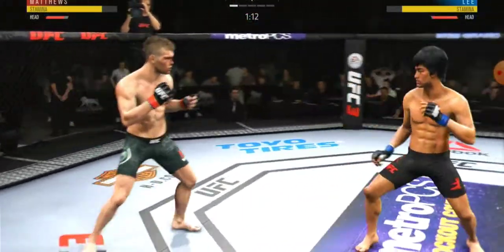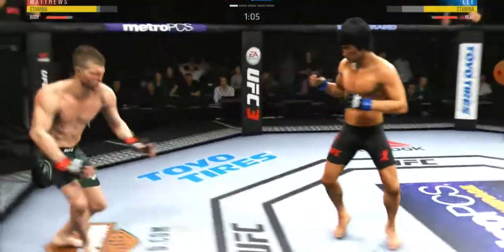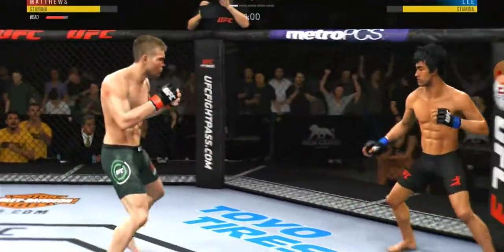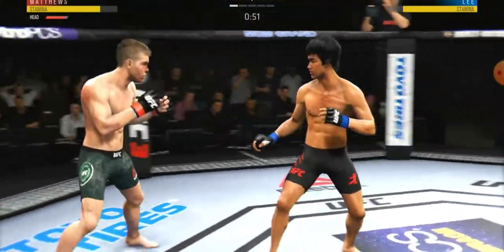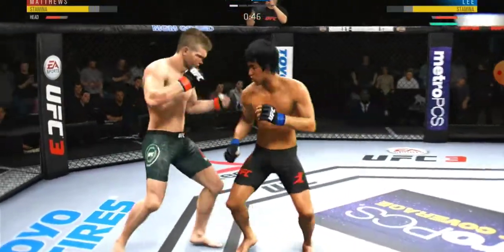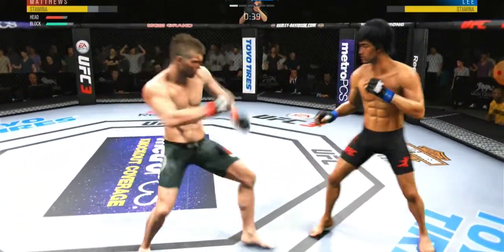Trying to establish that jab once again. Oh, nice slip to avoid that right hand. There's a good knee to the body — he's got to be careful here. Under a minute now to go. Matthews gets caught with that punch — not the easiest guy in the world to hit but he got caught there. Beautiful right leg kick. He is all about that left kick to the body. He's mixing things up really well too, from the hands to the kicks to switching stances.